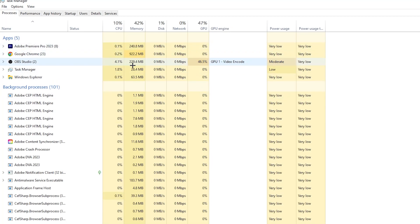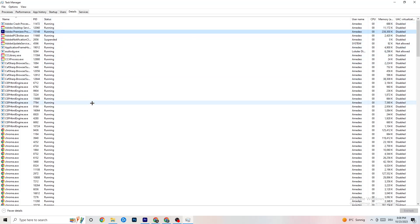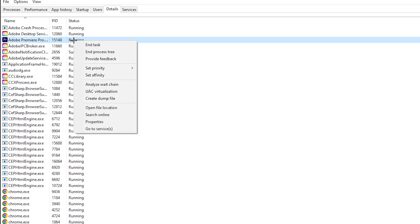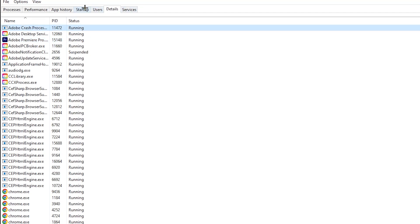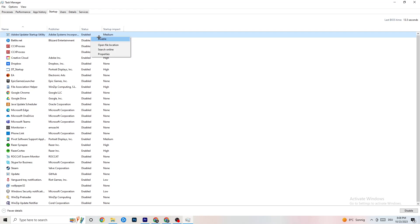Repeat that for every program with high CPU or GPU usage. Next, go to the 'Details' tab in the top left corner and find your game. Right-click it, hit 'Set Priority,' and change it from Normal to High or Realtime — try which works better. Then go to the 'Startup' tab. Disable every single program that auto-starts in the background to decrease GPU or CPU usage. Right-click each one and click 'Disable.' Once finished, close Task Manager.